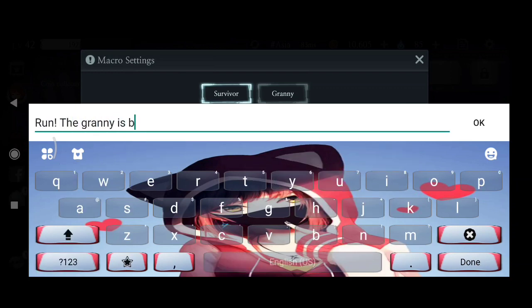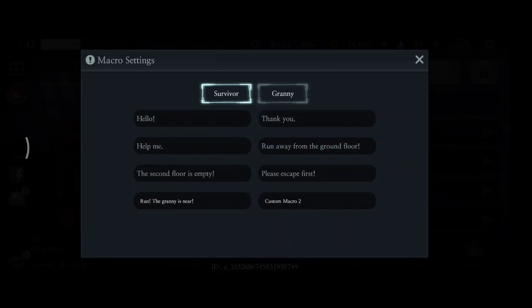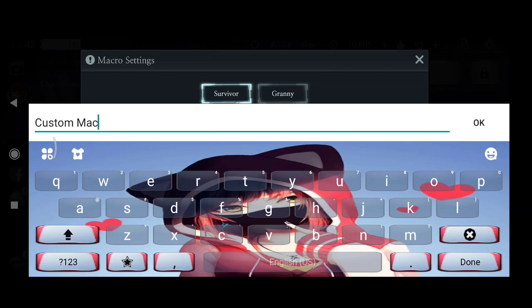Custom macros are quick chats that you don't have to type manually. Simply tap the chat and tap the sentence to send the quick chat to other players. Custom macros can be very helpful for your gameplay.